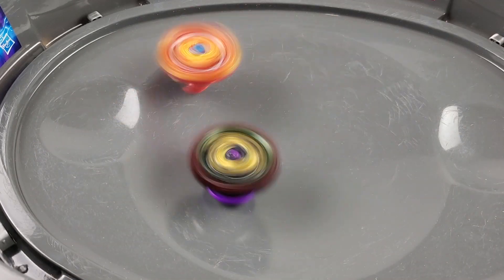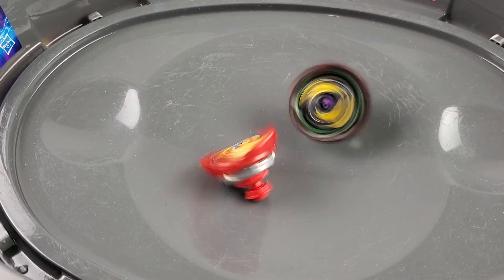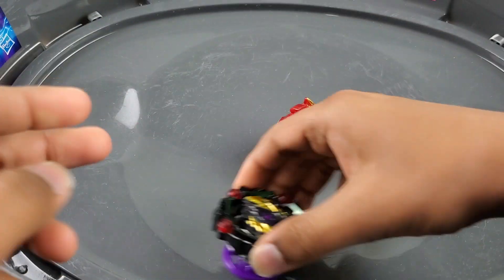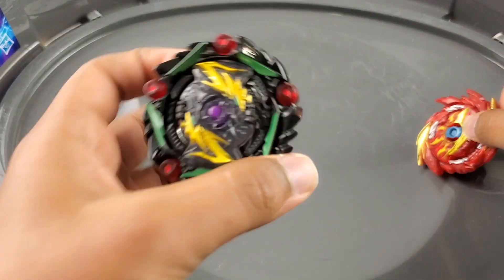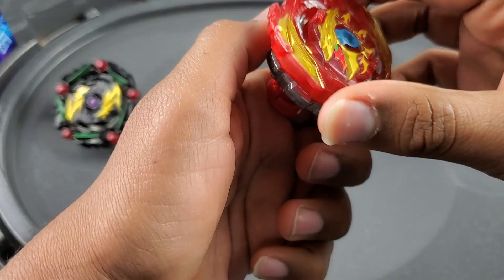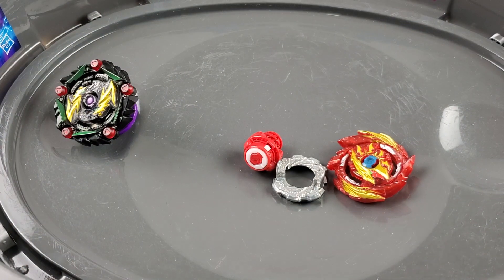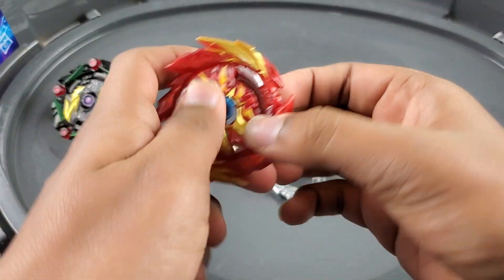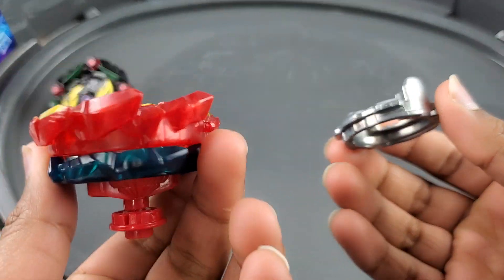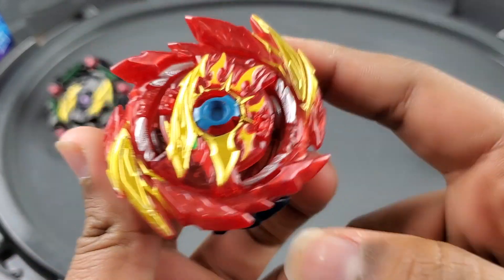Come on Super Hyperion, take a couple of wins here! Oh - I think Curse the Tomb took that win right there. We'll give that win to Curse the Tomb. I feel like we need to upgrade Super Hyperion just a little bit. Maybe we should give it a chassis - maybe we can try 1A. I mean 1A for Mirage Fafnir is pretty good, but it would probably be better than the 7 disc.